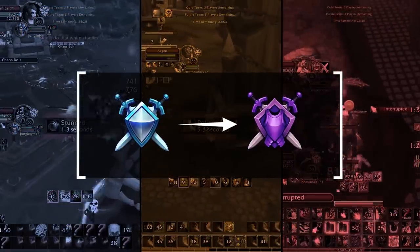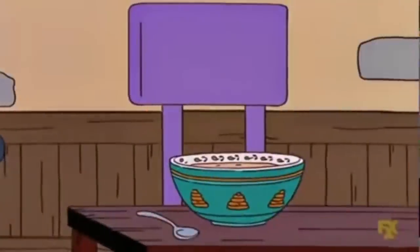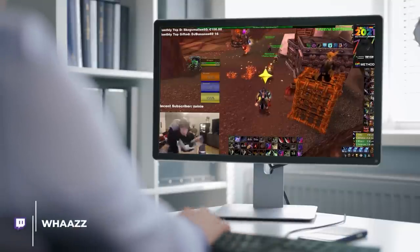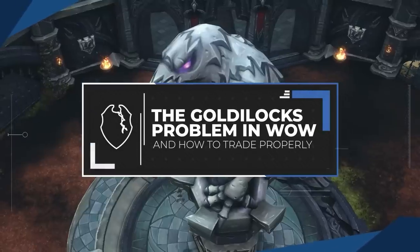There's a new pandemic sweeping the arena ladder from rival to gladiator ratings. It's called the Goldilocks problem, and there's a good chance you have been one of its victims. Luckily for you, the doctors at Skillcapped have been working hard to find a cure, and today we have the solution for you. Stay tuned as we tell you what this Goldilocks problem is and how you can fix it.